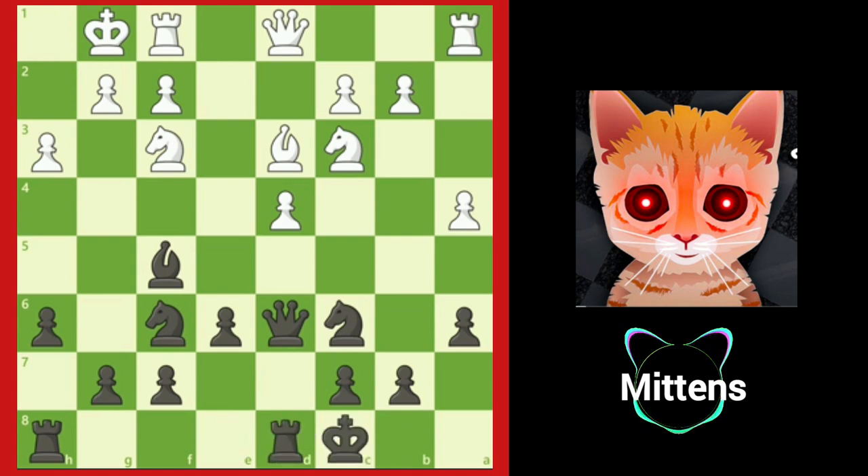Now that black has castled queenside, knight takes d4 is a threat because white's bishop can no longer check the black king. When you castle on opposite sides of the board, both sides should try to attack as forcefully as possible against the enemy king. Notice black allows white to trade bishops and double black's pawns on the f-file, because black welcomes another pawn into the attack to help open up lines against white's king. After knight e2 protecting the d4 pawn, how can black begin to set up threats against white's kingside? If you found g5, great job!